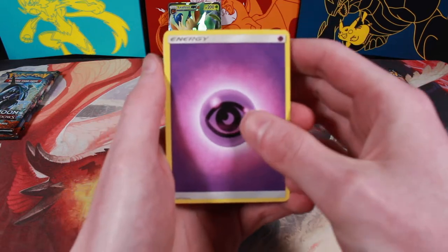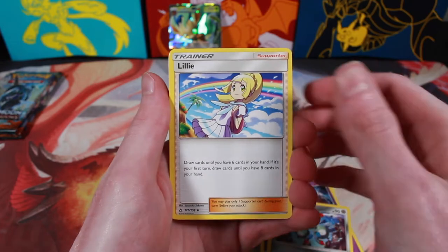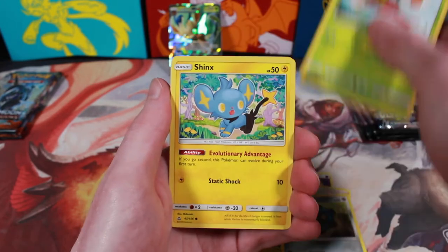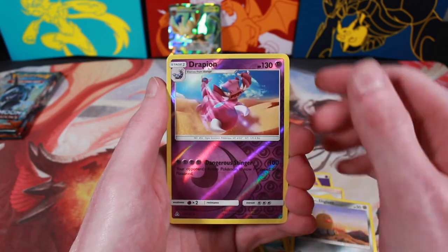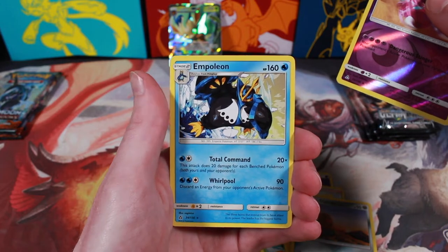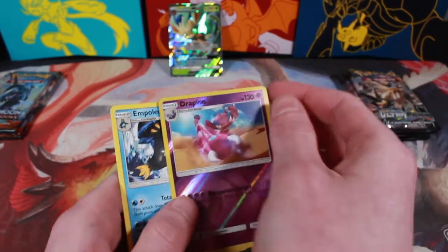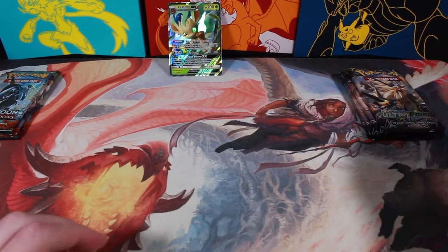Psychic Energy, Spiritomb, Magneton, Lily, Gible, Bronzor, Yanma, Shinx, Alolan Diglett, a Reverse Holo Drapion, and a non-holo Naganadel. I guess I did not see anything. Oh well. Psyched myself out.